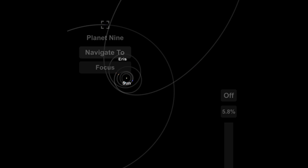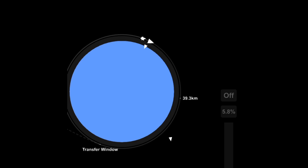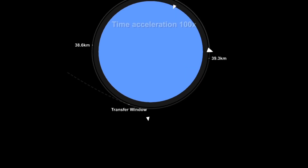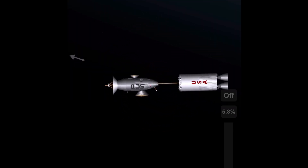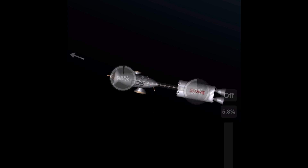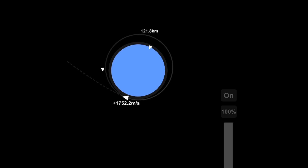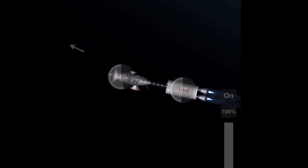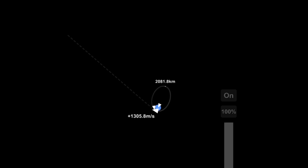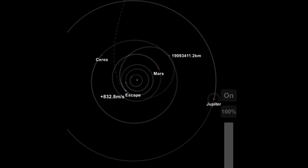Anyway, we've entered Earth orbit after ditching the fairing, the first stage, and all that. You can see we are now launching the Space Corndog, but it's not just any Space Corndog — it is the Space Corndog Mark II. It's all silver and it has two probes and a satellite dish attached to it, because we need that giant satellite dish to connect with Earth from Planet 9. It's really far away and the signal will take a day or two to get back.